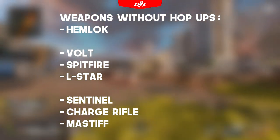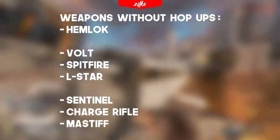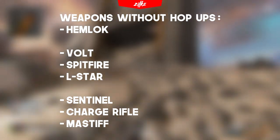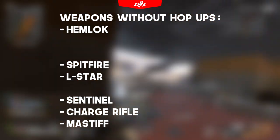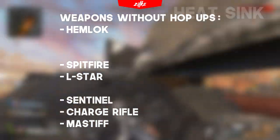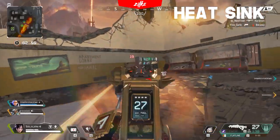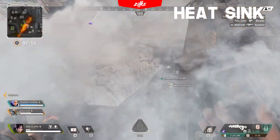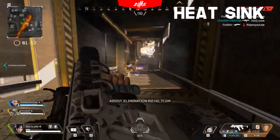We're going to remove the R99 and Kraber because they are in the care package, and I don't think the R99 will return in Season 7 as ground loot. I would also remove the Vault from this occasion because it is a new gun with big popularity and strength. I would connect the Hitsink hop-up to the L-Star and to the Charge Rifle with pure logic — they both overheat after a period of time. This hop-up would increase the overheat period time for both guns.